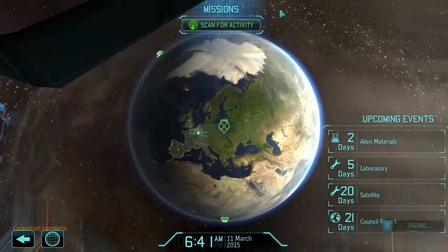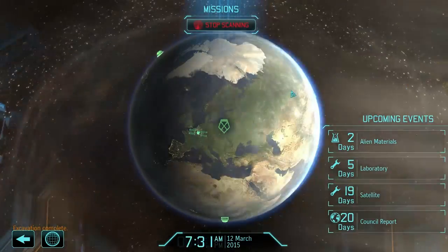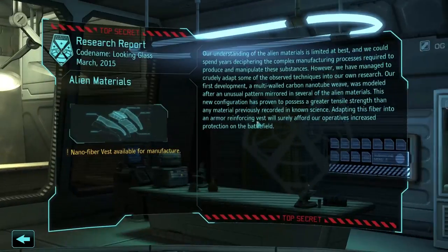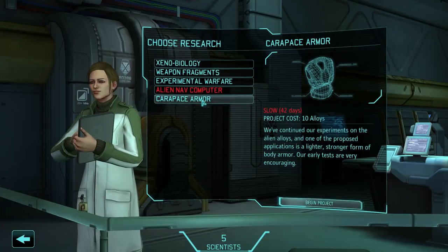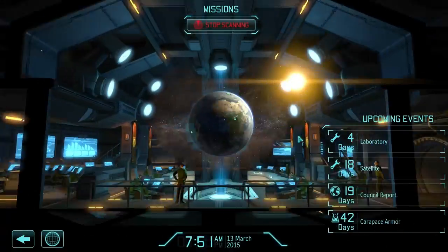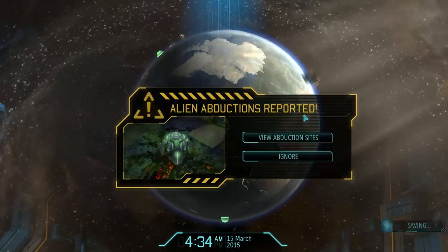Let's continue. Workshop is done, so that's an extra 5 engineers. Alien materials research is done, so now I can go for Carapace Armor, which is going to take a while — 42 days — but I'm going for it anyway. I really need to get Carapace Armor as soon as possible.